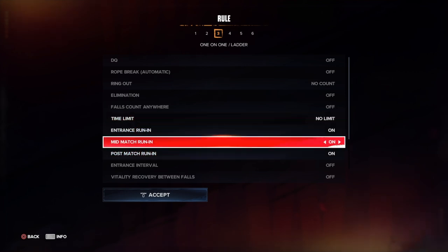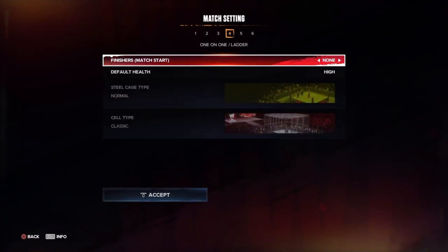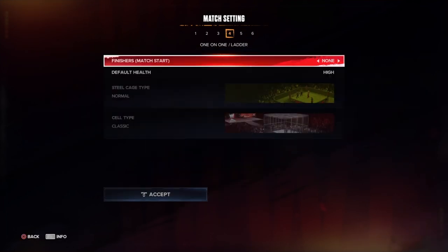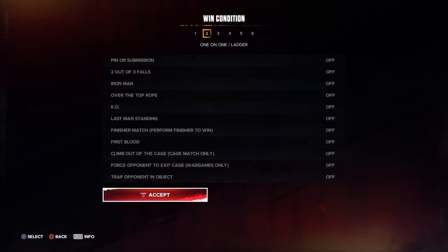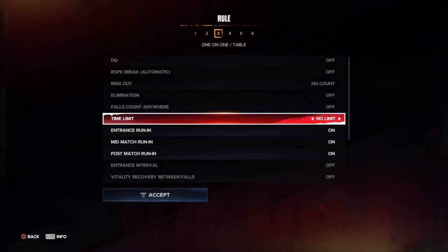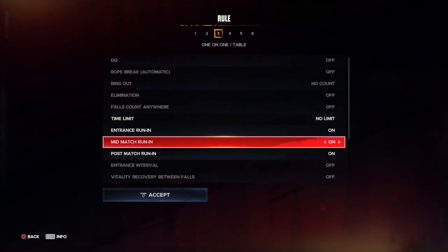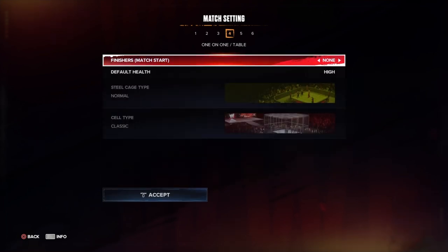The entrance and run-in options aren't very interesting — time limit is really the main one. Tables matches are the one stipulation where you can get pretty creative: you can do two or three falls, an iron man match, time limit, run-in. Post-match run-in — I'm not sure how that would even work in a tables match.